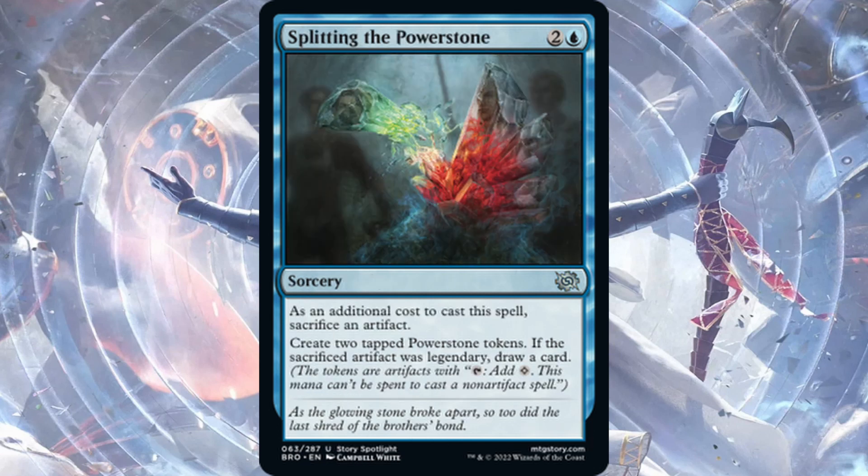Splitting the Powerstone — one blue, two generic for a sorcery. As an additional cost, sacrifice an artifact, then create two tapped Powerstone tokens. If the sacrificed artifact was legendary, draw a card. This seems like you'd sacrifice a Powerstone to make two more Powerstones, sort of ramping if you're playing big artifacts. I'm not really sold on this card — it seems narrow and only creates Powerstone tokens. If this were even a four-cost instant it would be much better. Doesn't see much play unless Powerstones are really good.